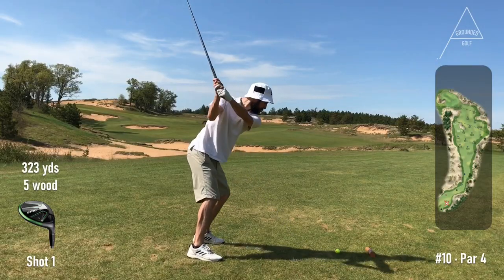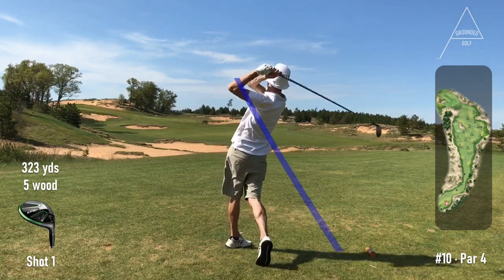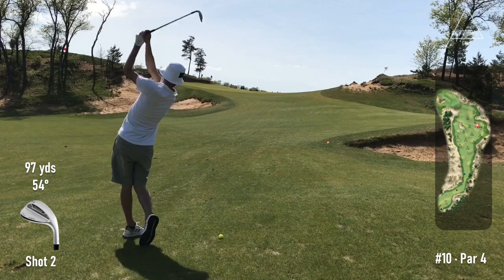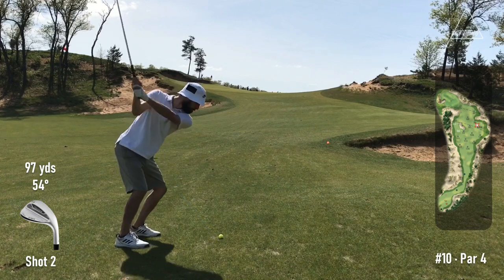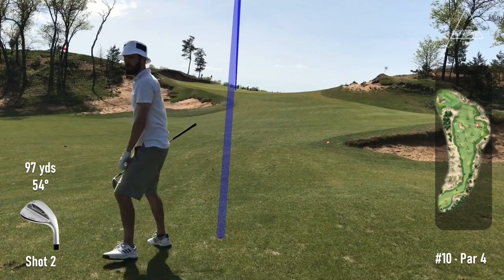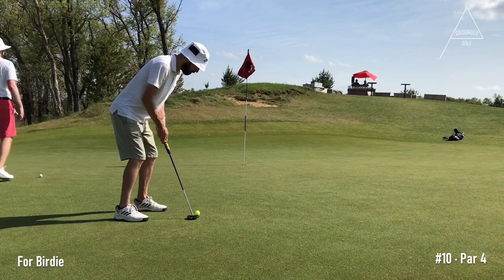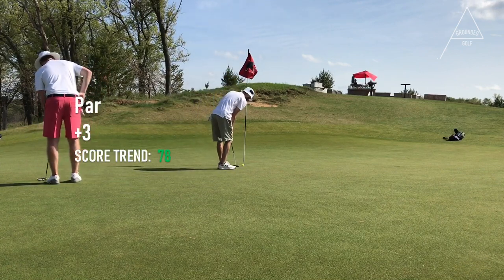Hole 10 was probably my favorite on the property. It's an uphill dogleg left, short par 3. It just looks really cool when you get up there. I hit a sliced 5 wood but gave myself a pretty good spot to miss at. Now I have an uphill sand wedge with a bit of a bank on the left side, so I'm just trying to hit the center of the green, maybe left center. I actually struck it pretty good — I'm not a very good wedge player, but this gave me a chance for birdie. The birdie putt was relatively flat but tough to read the break. I put it on a really good line but babied it — it was a little bit uphill. Starting off with a par. Definitely take that.